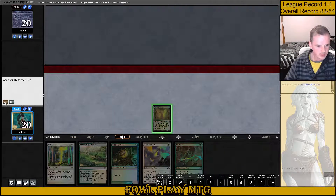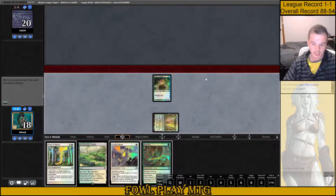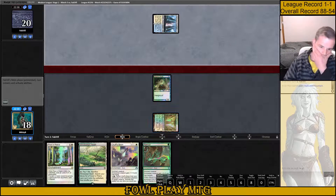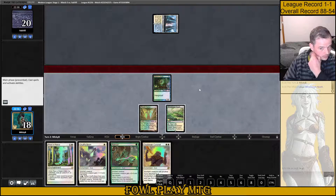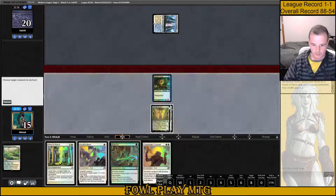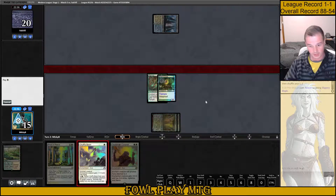So we'll leave it on our Temple Garden here, leave this Fetch Land. If we draw another land, we might want to leave that Fetch Land for a Dryad Arbor after a Wrath. Here we definitely want to shock in our land. Field of Ruin — we don't want to get color-screwed later on, so we might as well just pay the life now.